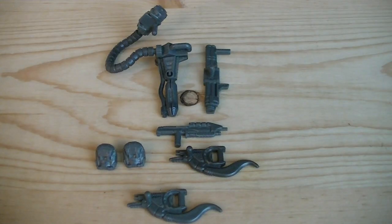Weapons and accessories include a grey flamethrower, a rocket launcher, assault rifle, two brute shots, and two removable backpacks.